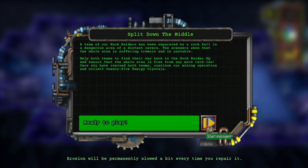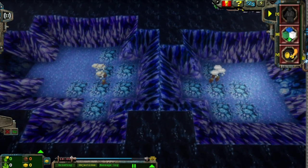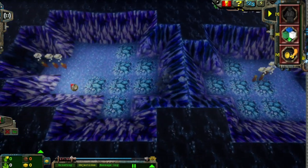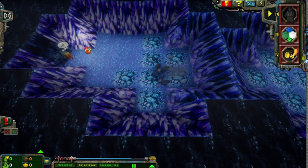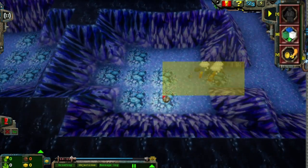Okay, so 25 energy crystals, but this time the gimmick is we've got Rock Raiders separated by hard rocks. And we've got an air supply. So you guys are going to go your separate ways — you guys are going over here, and you guys are going to go up here.